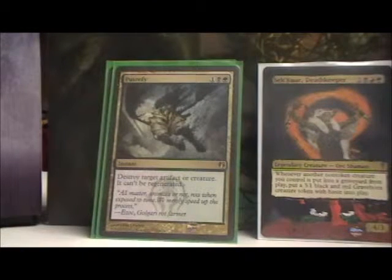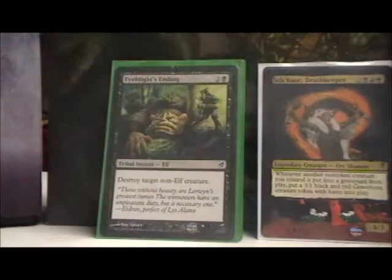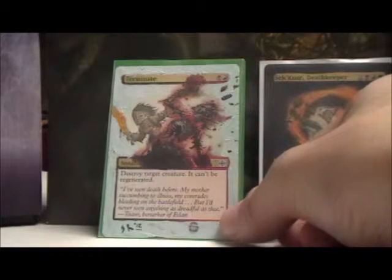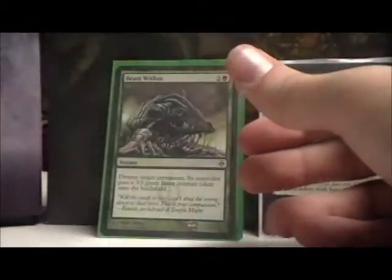Putrefy — of course, gotta have Putrefy, especially with that sweet new art from the new Izzet vs. Golgari set — go and buy it. Eyeblight's Ending destroys a non-elf creature. How many creatures are elves? Not much. When you look at the big picture of all creatures in the game, this is a pretty specific spell that usually ends up destroying a lot of things. Terminate — it's Terminate, destroy a creature. Speaking of Eyeblight's Ending, this will probably be replaced by Dreadbore once Return to Ravnica comes out.